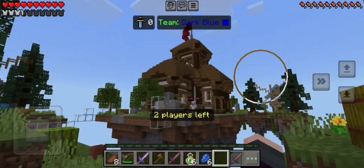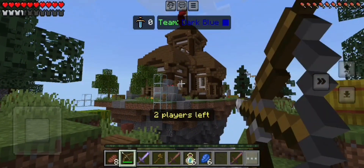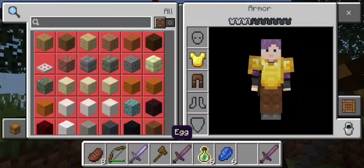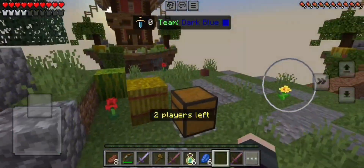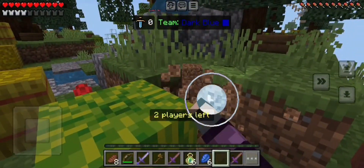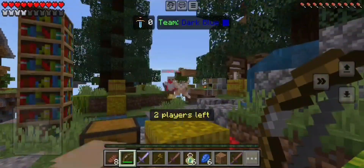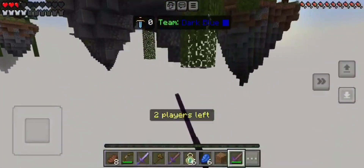Oh wait, I have a bow — I should just use that. Looks like I'm not going to be able to reach them. I guess I should equip this helmet before I get into a battle. There are only two players left. I'll have to just build over. They're coming! I can't get it to aim. I'm crouching. Oh no — that was terrible.